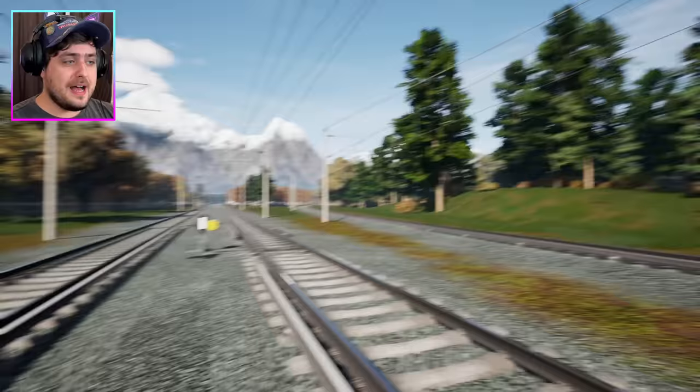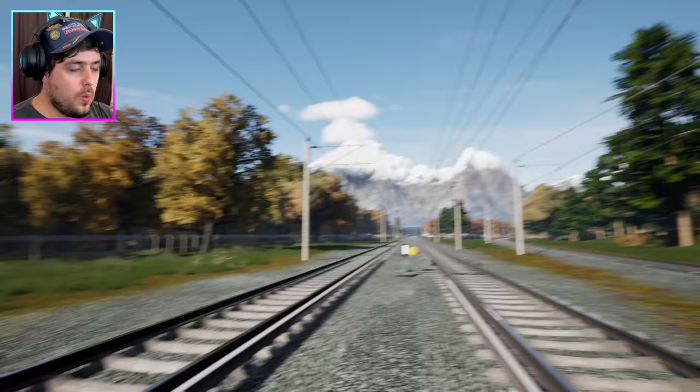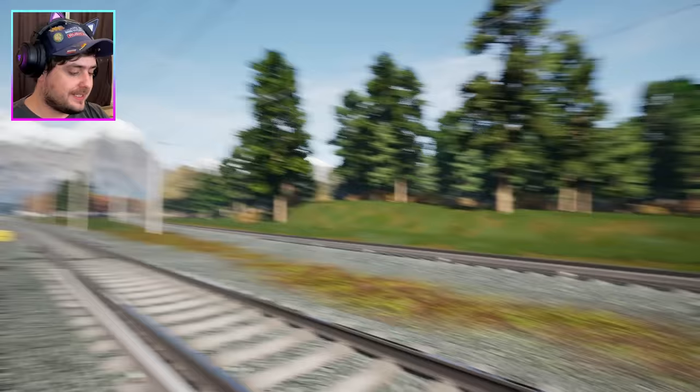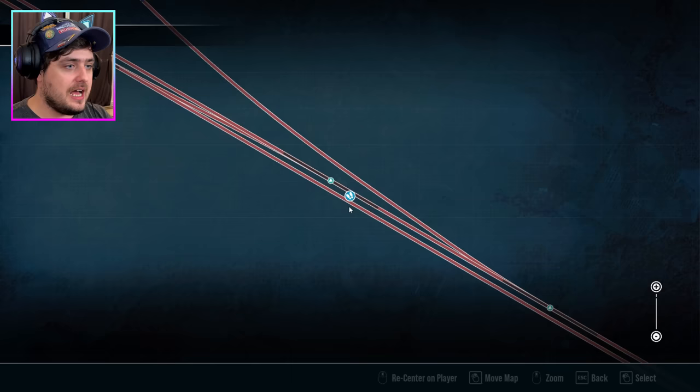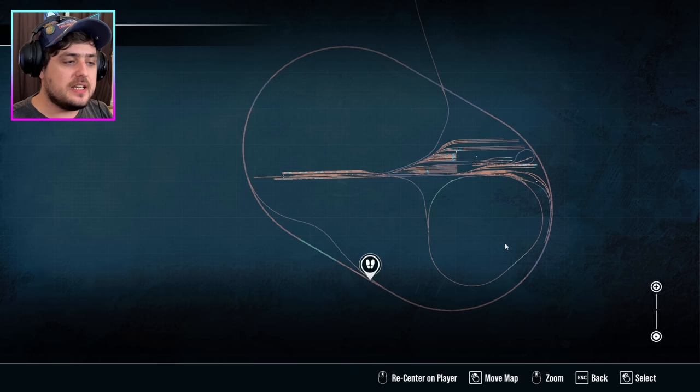Hello and welcome back to Train Sim World 4. My name is LaserJet and today we are at the training centre. The reason why we're on this route today is because I had a really cool idea, and because this route is just a big circle, it will be perfect for the little plan and the little idea — and also a test.